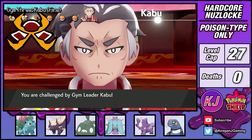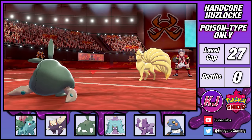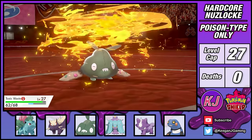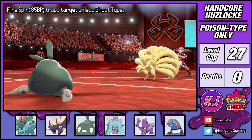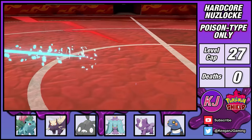With my team now at the level cap, it's time to take on Kabu. I lead with Trubbish and my plan is to set up two layers of Toxic Spikes, which will badly poison Kabu's Pokemon on entry. My plan was to then switch out, but I didn't account for Fire Spin trapping me. I could only watch as Trubbish was burnt to a crisp before my very eyes. Rest easy, Toxic Waste.